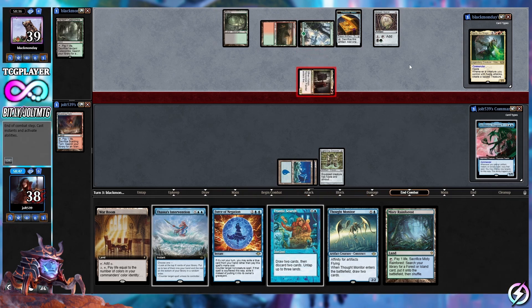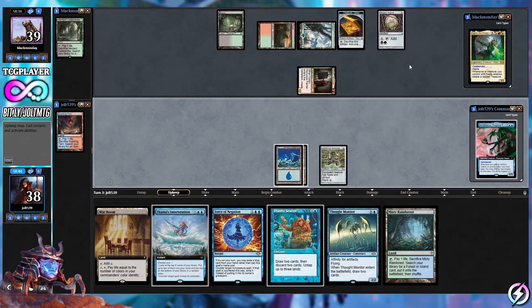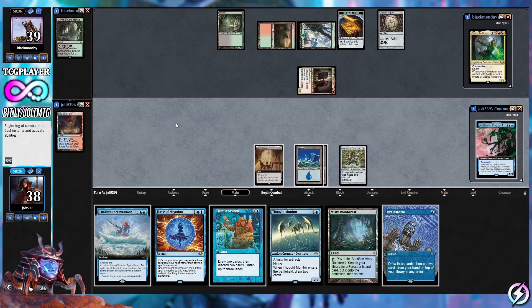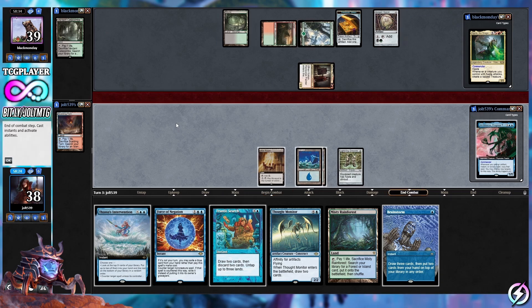Our opponent swings in for one, dropping us to 38, then passes. We run into Brainstorm, and I think we'll drop down War Room because we can always shuffle stuff away with Brainstorm and Misty next turn. We can have a pretty explosive turn against our opponent, so let's just pass the turn.